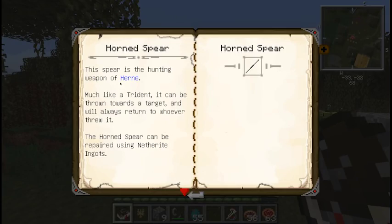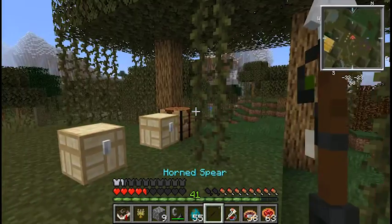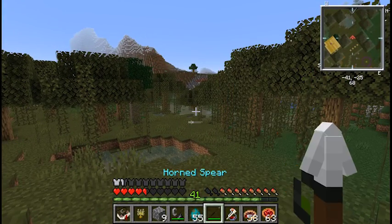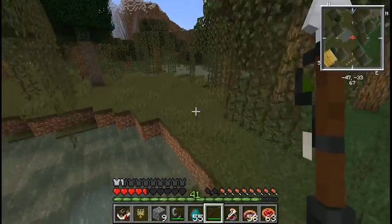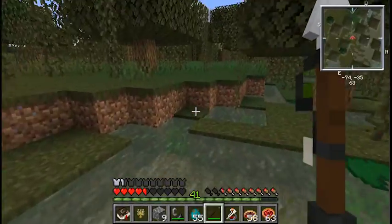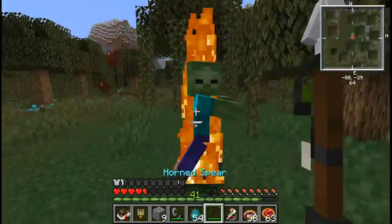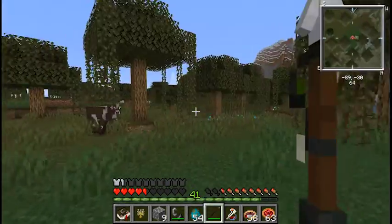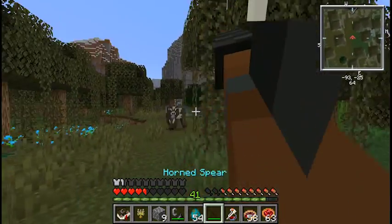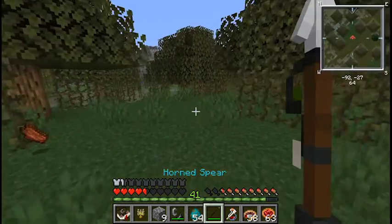The horned spear is the item gotten by defeating the boss — it is his weapon of choice. It is an incredibly powerful trident that comes back to you and deals as much damage as a netherite axe or sword — I'm not sure which — but it hits like an absolute truck when prodding someone. When thrown, it also hits hard and comes back to you fast. Very useful item.